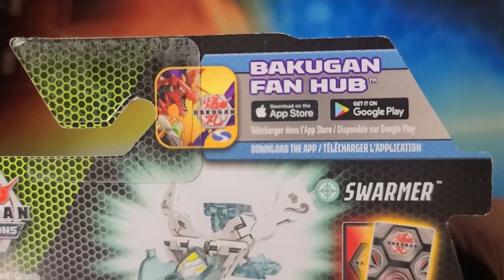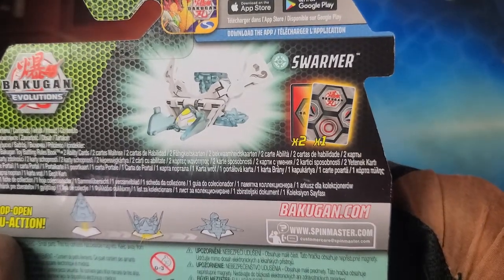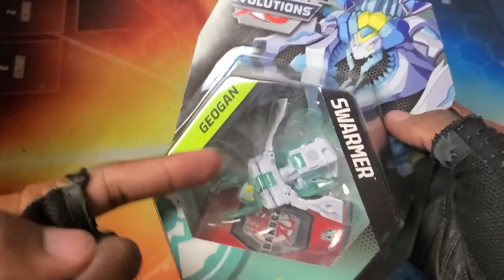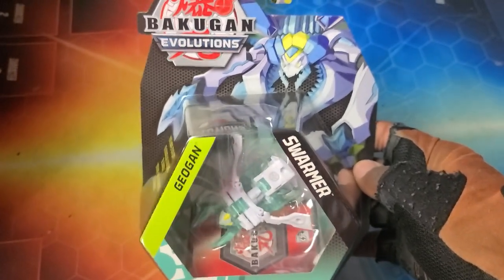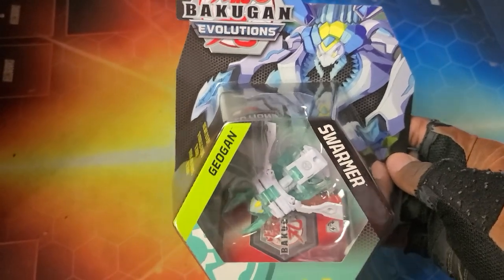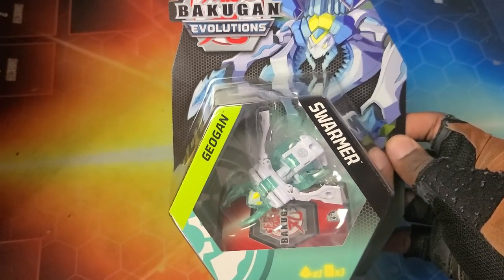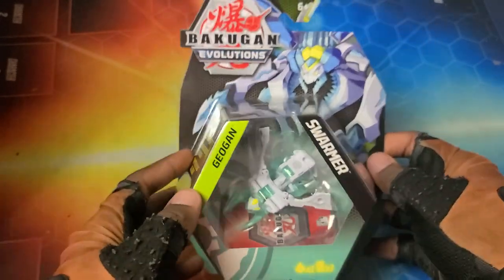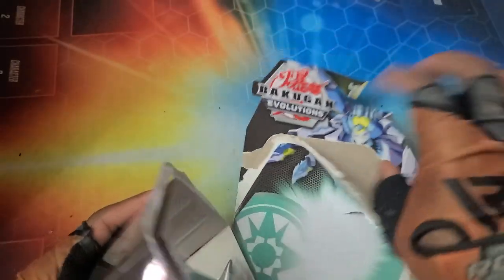Check out the back — you can download the Bakugan Fan Hub app on the App Store or Google Play. It comes with two cards and a gate card. This is a standard Geogon, not a Platinum Series one, so it won't have new stats — it'll actually have stats from Geogon Rising. It's another way to get a card, but I definitely wish they put out more cards so we can actually use the Geogon more instead of just having one card in a deck.